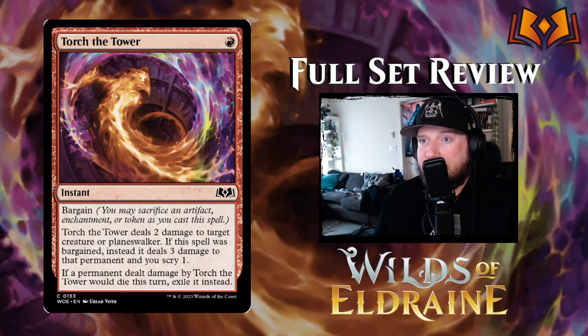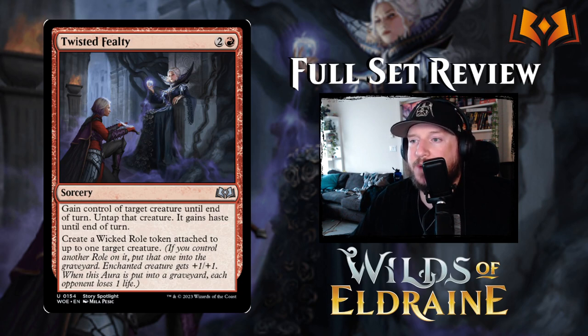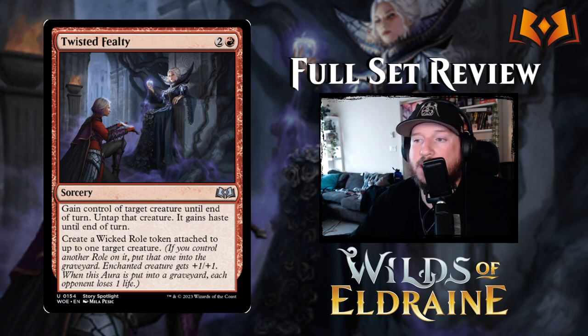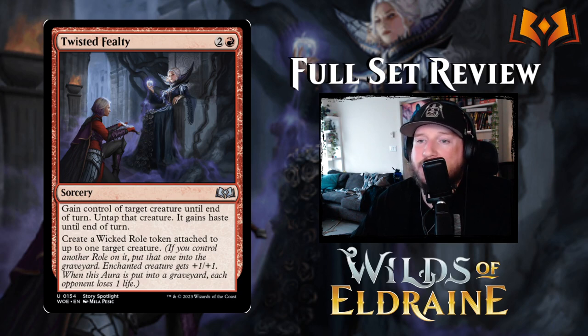Twisted Fealty is two and a red for a sorcery: gain control of target creature until end of turn, untap it, it gains haste, and create a Wicked Role token attached to one target creature. You don't have to put the Wicked Role on the creature you steal — the Wicked Role gives +1/+1 and causes each opponent to lose a life when it goes to the graveyard. Classic red steal-a-creature card, fitting for Eldraine's wicked witches theme. This will be a hot limited card but won't see much constructed play.